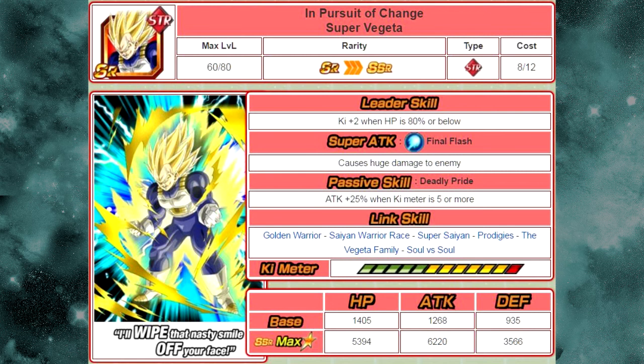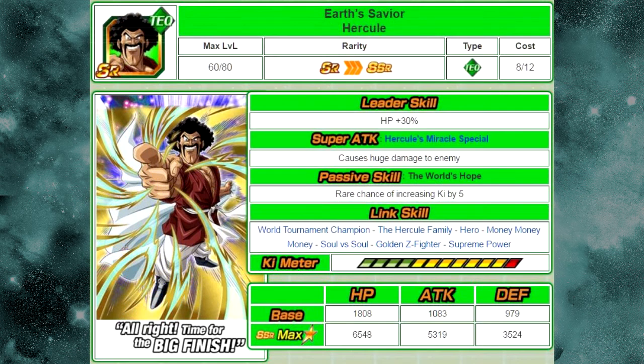Last but not least, this one is not grindable from an event, but he is free-to-play nonetheless because he is available from the Friend Summons. That's right — Earth's Savior Hercule. He has the Soul vs. Soul link. His super attack is Hercule's Miracle Special, which causes huge damage to the enemy. Passive skill: The World's Hope — rare chance of increasing Ki by five. Link skills: World Tournament Champion, The Hercule Family, Hero, Money Money Money, Soul vs. Soul, Golden Z Fighter, and Supreme Power. His max stats are HP 6548, ATK 5319, DEF 3524.